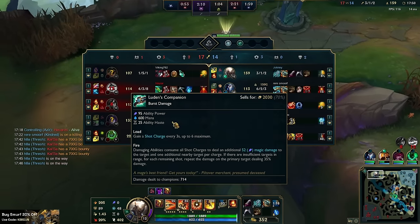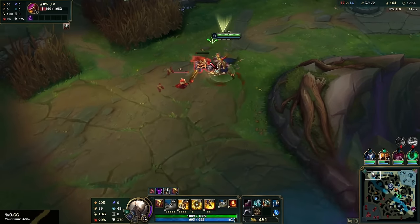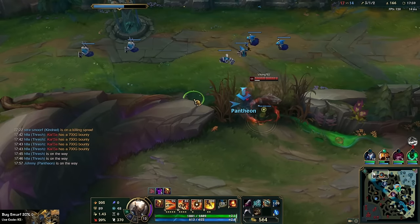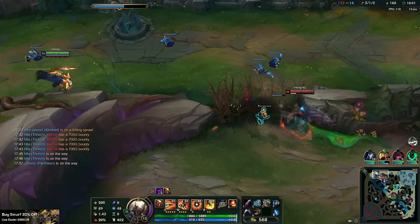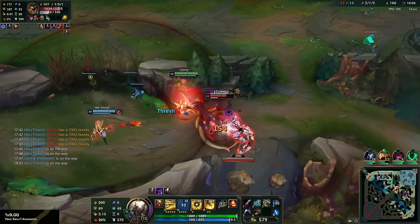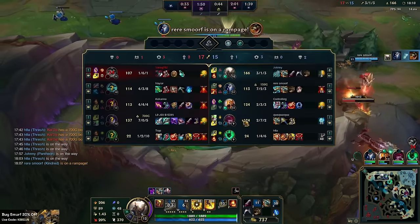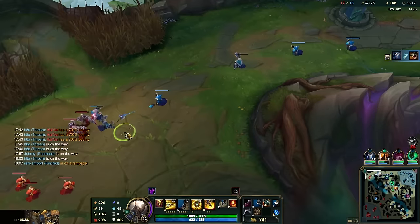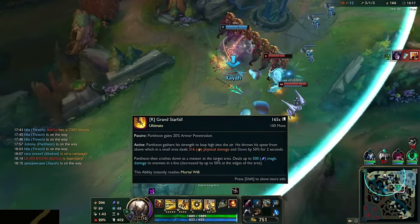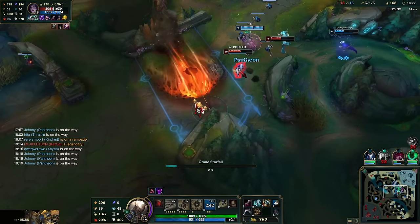We've got to play to one-shot the Kaisa, which is totally possible with our build. We've got the two-item spike — all we have to do is press W and she's dead. This guy's trolling. We hard push top — there's Kaisa. Oh go mid though — yeah we got it. I gotta get the streak.